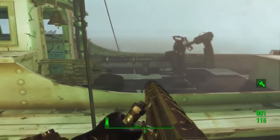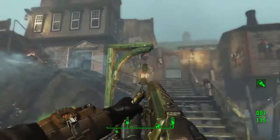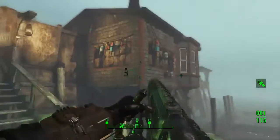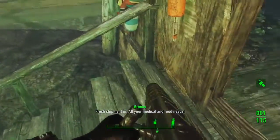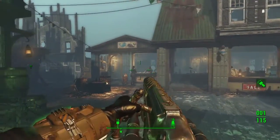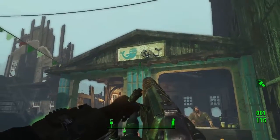Once you step off the boat, you'll meet the leader of this town. She'll get you to do a little bit of defending of the town, then you'll be allowed to free roam and pick up missions and side missions. When you come up these stairs right opposite the boat where you get off, just head to the left - there's a guy there called Alan Lee. He will be a bit hostile towards you at the start, but eventually he will allow you to trade with him.